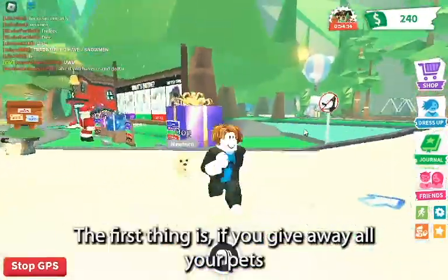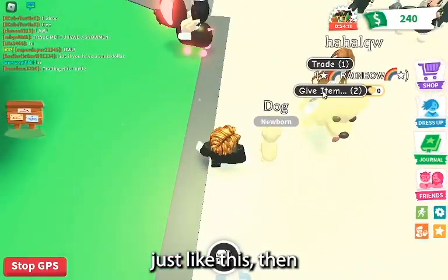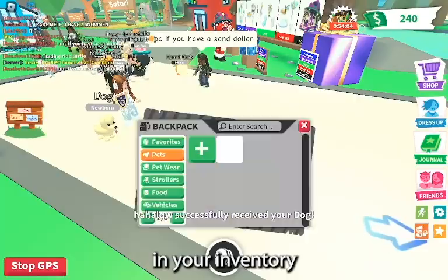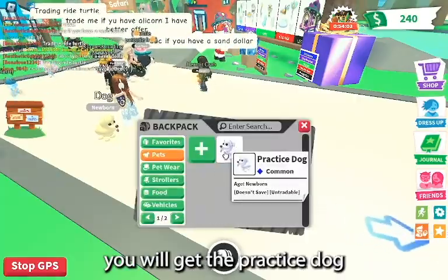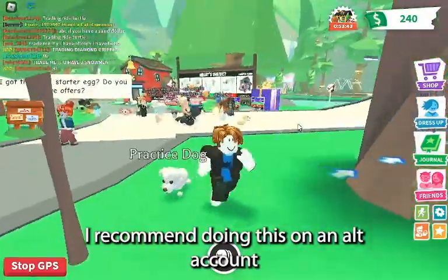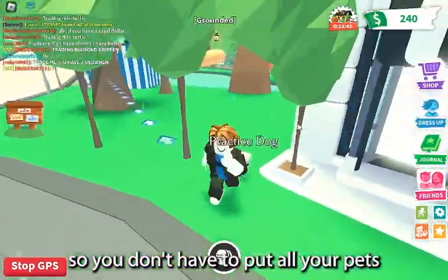The first thing is, if you give away all your pets just like this, then in your inventory you will get the practice dog. If you want to get the practice dog, I'd recommend doing this on an alt account so you don't have to put all your pets onto a different account. It's just easier.